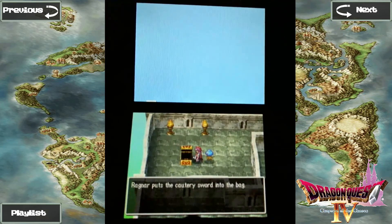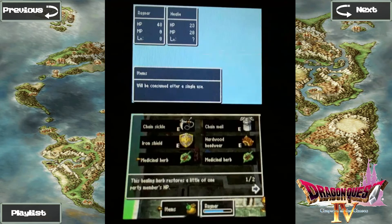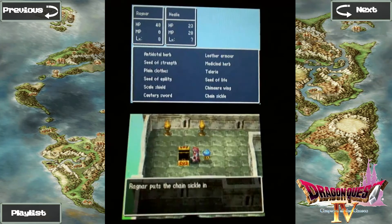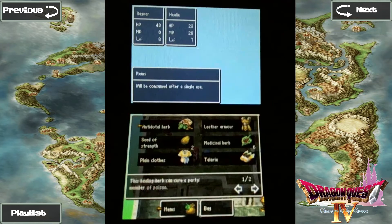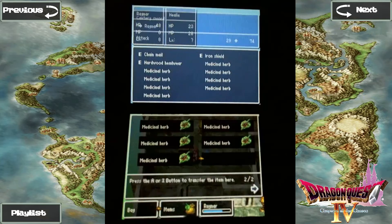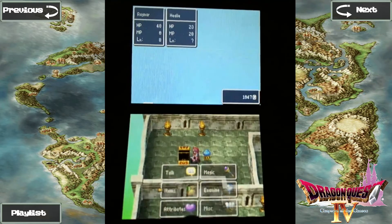The Cautery Sword — this is the best weapon available in Chapter 1, and it's actually a really good weapon period. I'll actually end up using it well into Chapter 5. It will be a long, long time before I get something better. I think it may actually be the best sword you can buy with money.